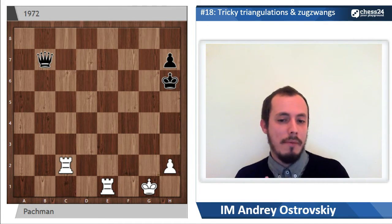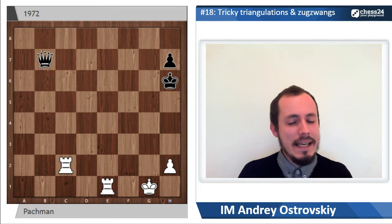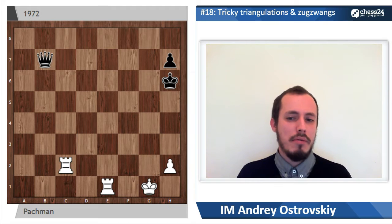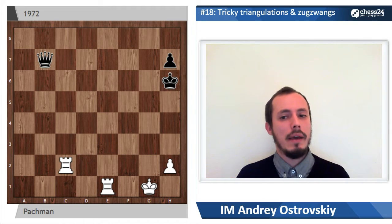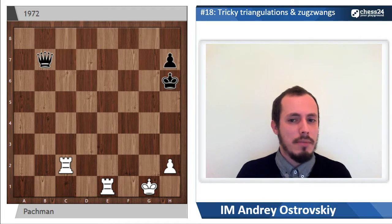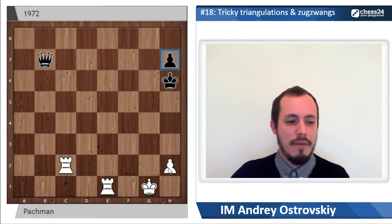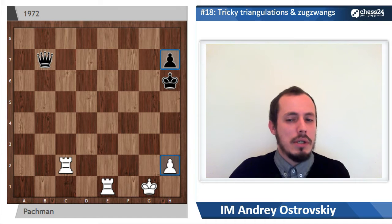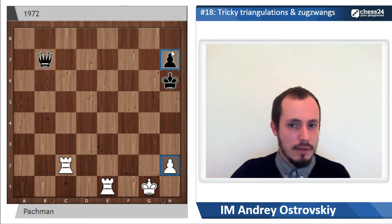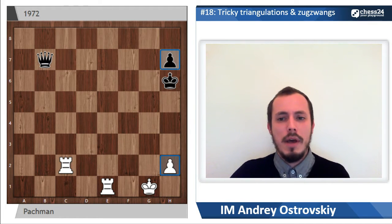Typically, when we have two rooks against the queen, there is usually the idea of sacrificing both rooks for the opponent's queen and a pawn, actually winning the king and pawn endgame. Here it makes no sense, because the only pawn we can win is the h7 pawn, after which we have the endgame with the h-pawn against the king, which is completely drawish. The king occupies the correct area near h8, so it's not possible to make progress there.